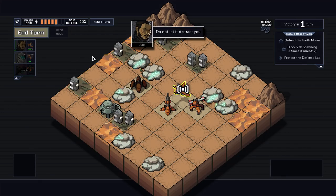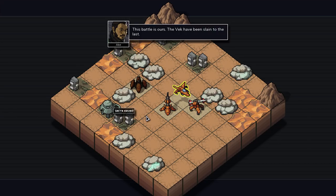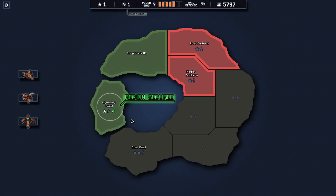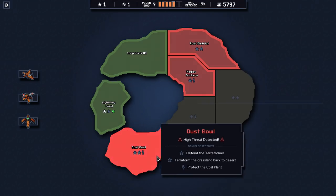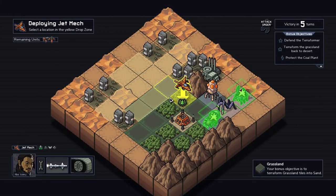Just self-destruct the mech for fun. I didn't block the spawner three times - I have to pay attention to those. Dust Bowl - my favorite TF2 map. Terraform the grassland back into the desert - I like these ones. Let's bring these guys over here.